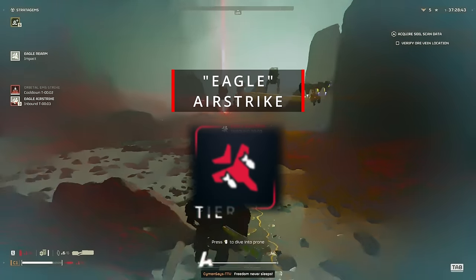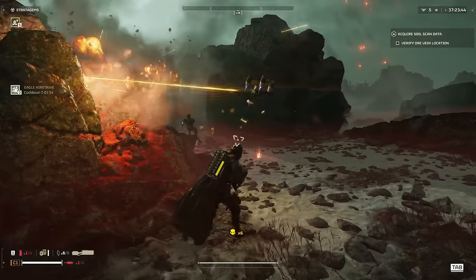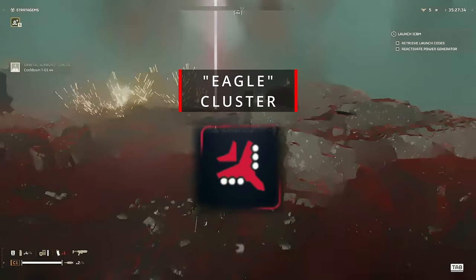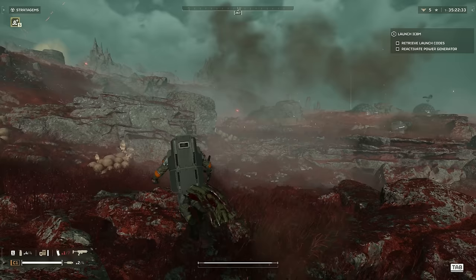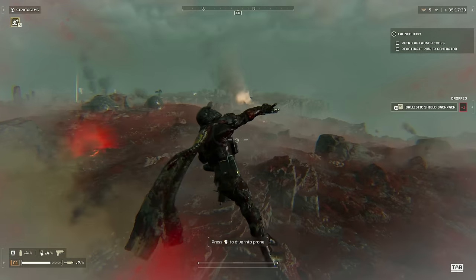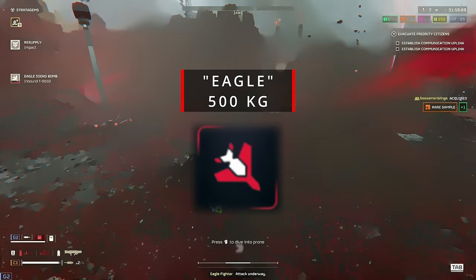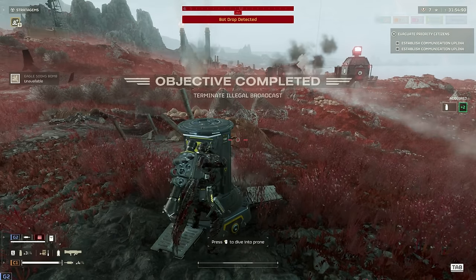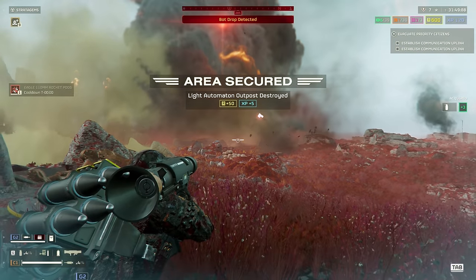Eagle Airstrike, A tier. A decent pick for delivering a quick punch to the battlefield or taking out fabricators — not much more to be said. Eagle Cluster, B tier. Amazing for taking down lesser enemies, but that's also where it stops. It barely does any damage to medium or heavy targets and does zero damage to structures, fabricators, and turrets. Eagle 500kg, S tier. This might just be the most versatile stratagem in the game. It can deal with anything — and I mean anything — even dropships if placed correctly.